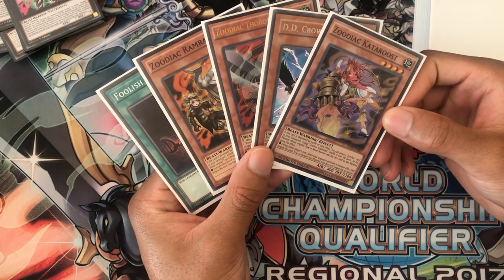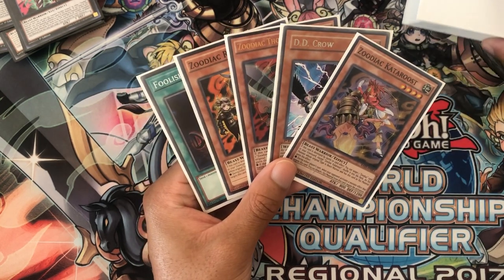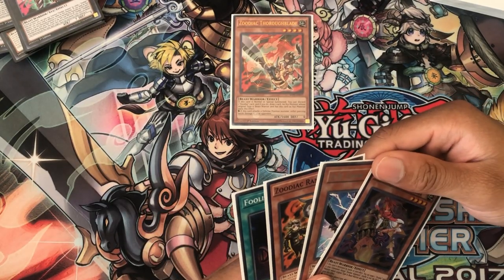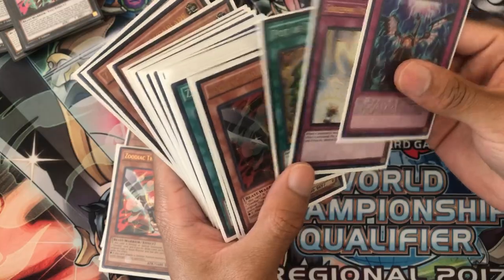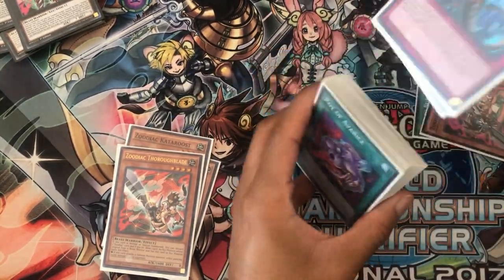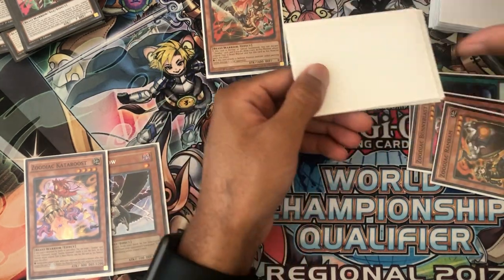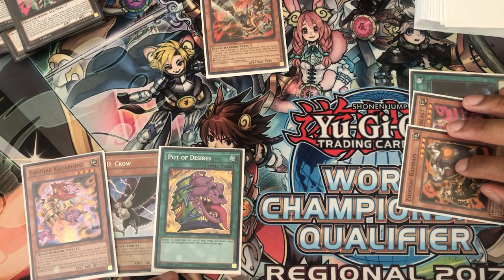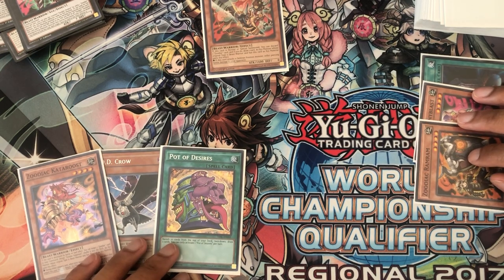These are like the exact same hands. I'll play it out quickly just to see what we draw off the Thoroughblade, but we're just going to do the standard double Thoroughblade draw. Foolish Burial first, dump the Bunny Blast. Summon the Thoroughblade, Thoroughblade effect, discard the Ramram. Draw into Desires — that's pretty good. To Desires now or Desires later? Let's activate Pot of Desires — what if we draw into Barrage? That would be insane.